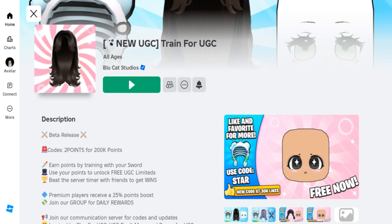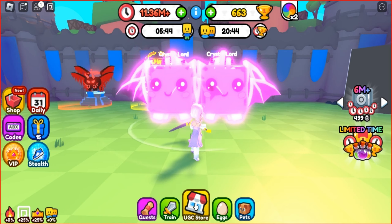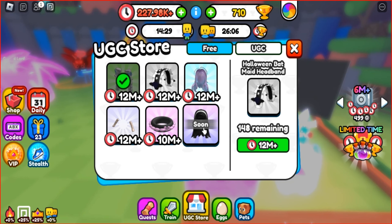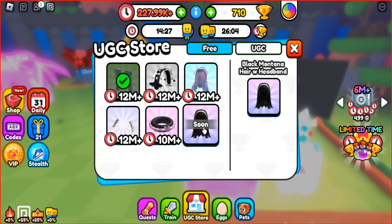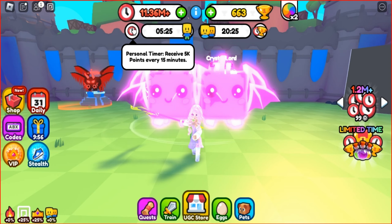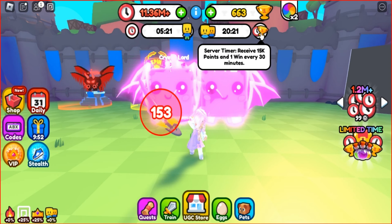There's a game called Train for UGC that you can join. To get UGC items in this game, you need to accumulate 12 million points. All you have to do is press the train button. For every 15 minutes of personal training, you will receive 5,000 points.